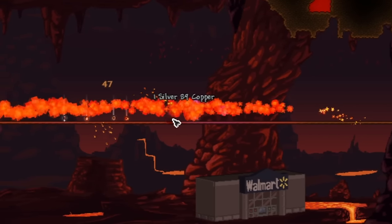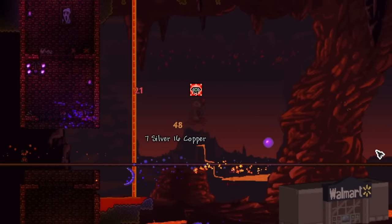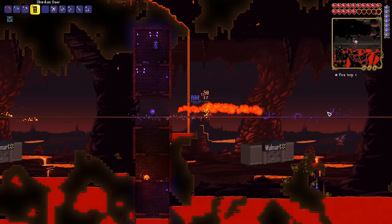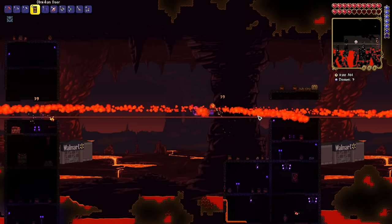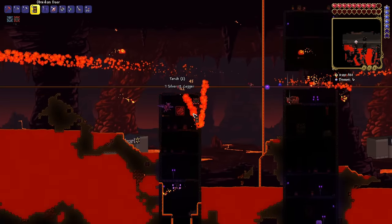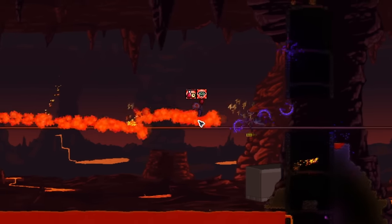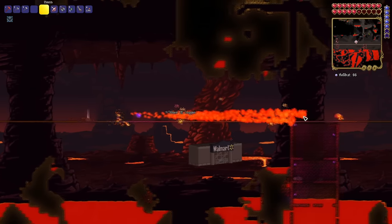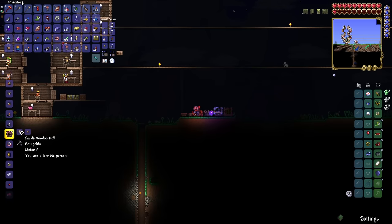After finding the Star Shield, I wanted to go fight the Wall of Flesh, so I went down to the Underworld, made a massive arena, and then spent the rest of the time farming for guide voodoo dolls. This is probably the longest it's ever taken me to get a single guide voodoo doll. I sat there for literally 30 minutes and couldn't get it. I ended up quitting the game and coming back another time to finish my hunt. I died countless times, rage quit, and rejoined, but after some luck and patience, we finally found a guide voodoo demon and made the summon for the Wall of Flesh.